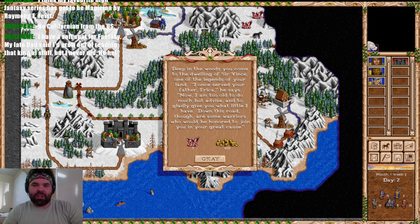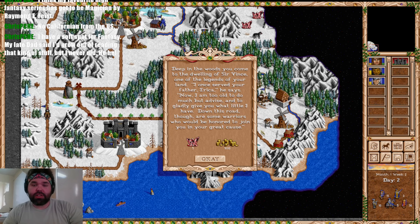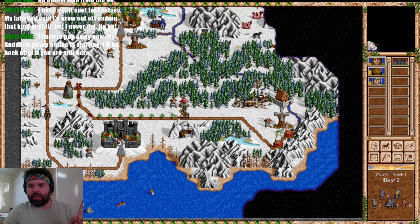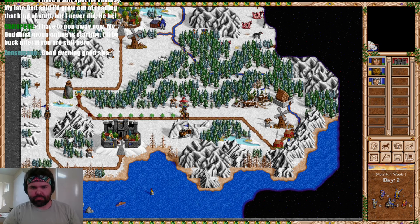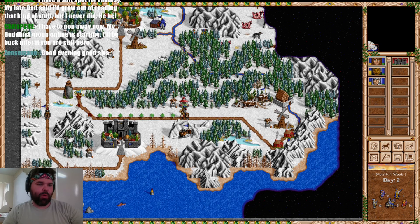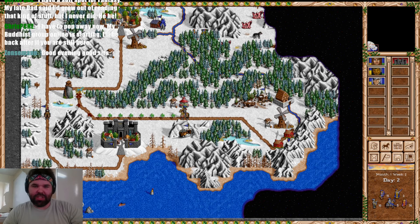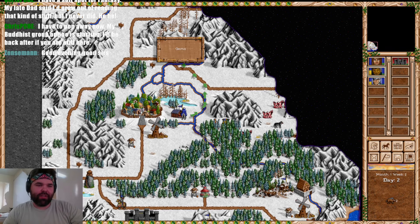Deep in the woods, we come to the dwelling of Sir Vince, one of the legends of our land: 'I once served your father, Erica. Now I am too old to do much but advise, and gladly give you what little I have. Down this road, there are some warriors who would be honored to join you in a great cause.' That has to be the Archers — we missed them the first time because we took one step out of our way to go to the Gazebo.